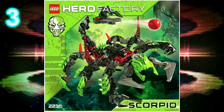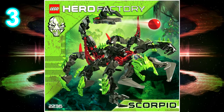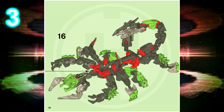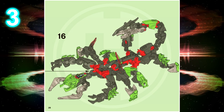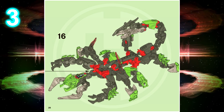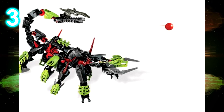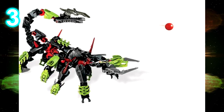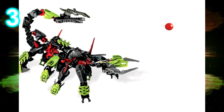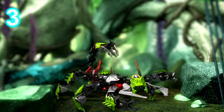At number 3 we have Scorpio. Scorpio is the largest set using Hero Factory's building system that uses little to no Technic pieces whatsoever. The only ones really used are maybe 2 in the torso, a few in the tail, and a few in the jaws to hold his pinchers in place. But it's really well executed — you can tell it's a scorpion. It doesn't have the greatest color scheme, being black, red, and lime green. Not my favorite choice of colors, but it works.